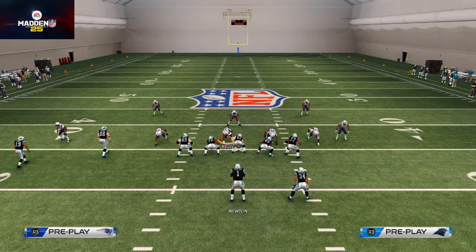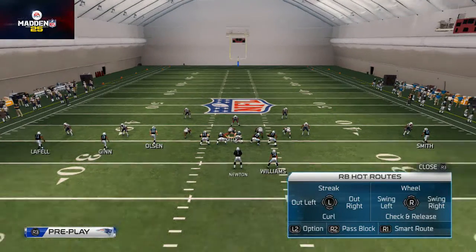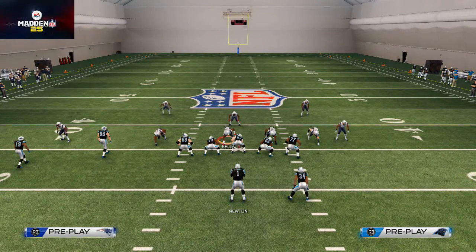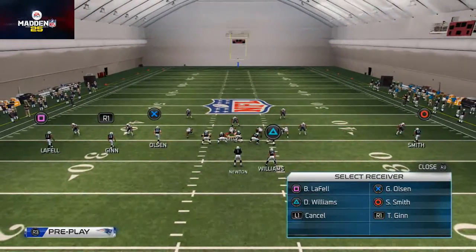I know they're pressed up and I'm trying to fit this lob pass in, so I'm going to block my running back by using the hot route tip - hot routing him to a block. Then I'm going to slide protect my line opposite of where my running back is blocking, so now I have a six-man protection scheme.